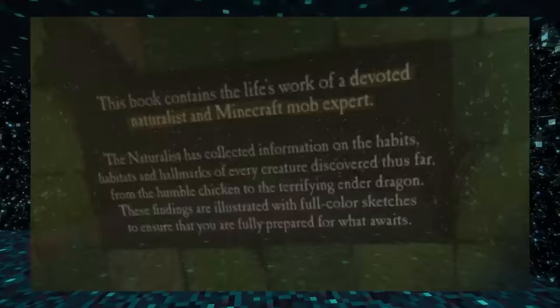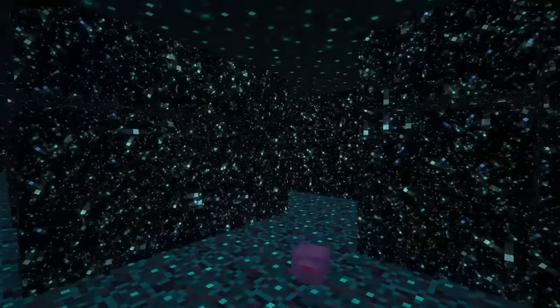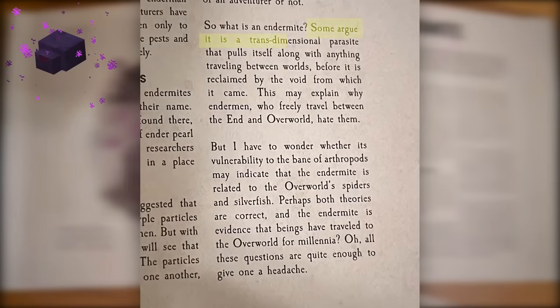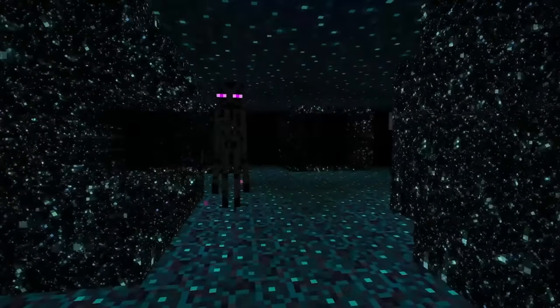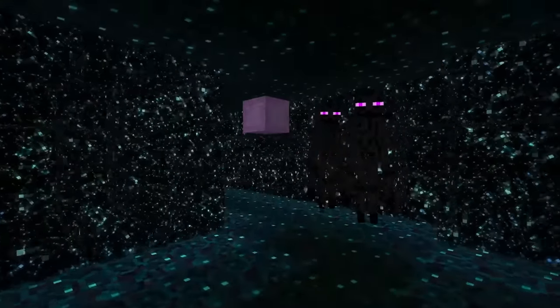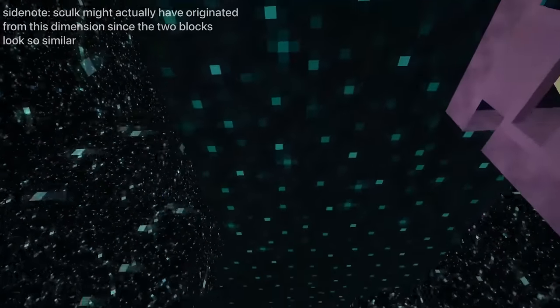The Minecraft Mob Bestiary was canonically written by a devoted naturalist and Minecraft mob expert. What begins this theory is on the page with endermites. Quote: some argue that the endermite is a transdimensional parasite that pulls itself along with anything traveling between worlds, before it is reclaimed by the void from which it came. This may explain why endermen, who freely travel between the end and overworld, hate them. End quote. This pocket dimension probably looks like the end portal blocks inside end gateways, or like that outer spacey looking animation inside an activated end portal.